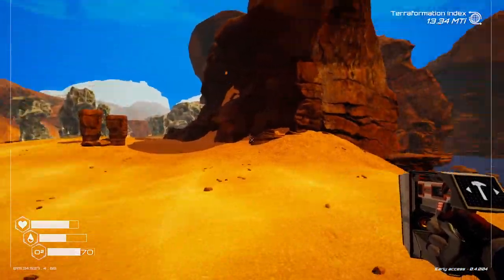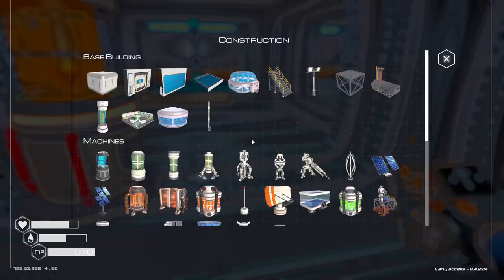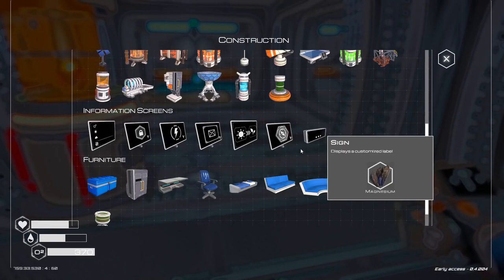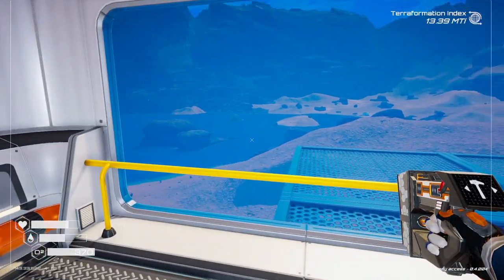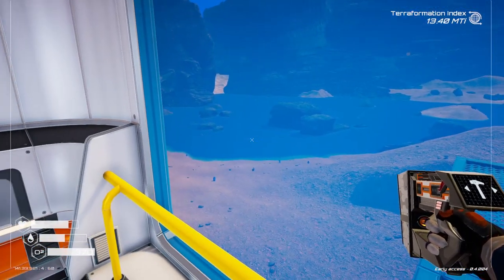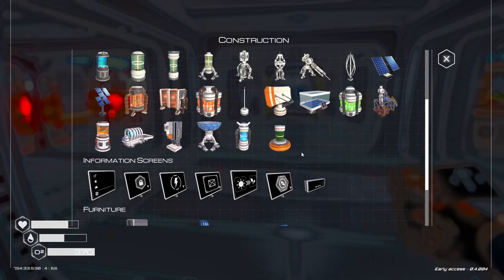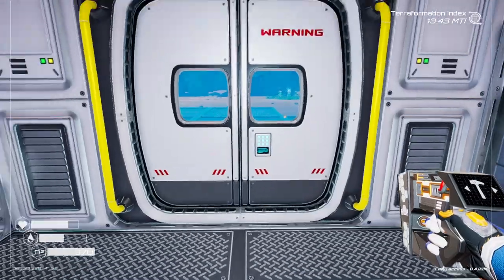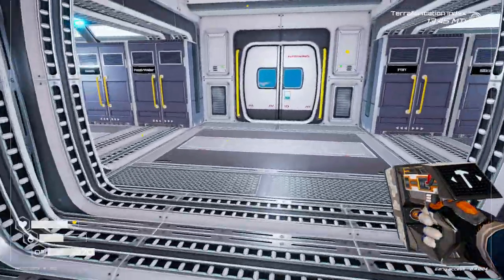That's going to make moving around so much easier. What we're going to do today is start building this base out a bit. We've got the bio lab unlocked as well, so we want to get that down. We might get an algae generator because the lake is pretty close now — you have to manually pick it up, and the closer the water gets the easier it is. We also want to get the biodome down because that generates plant matter or biomass.